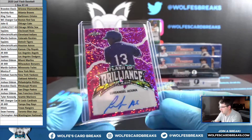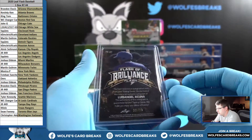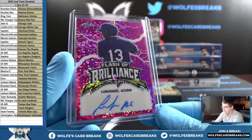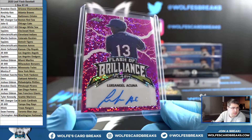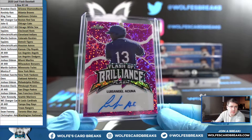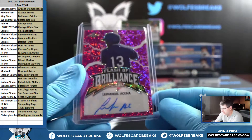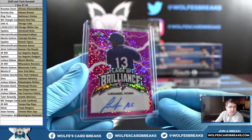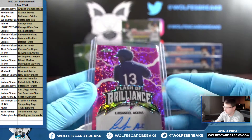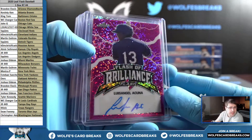Nice one here for the T-Rangers — Flash of Brilliance, it's the little Acuna, 11 out of 15. Nice hit for the Texas Rangers — T-Rangers going out to K-Cales. Flash of Brilliance, little Acuna, 11 out of 15, pink autograph. Alright, so that was your box break of 2020 Leaf Flash Baseball.